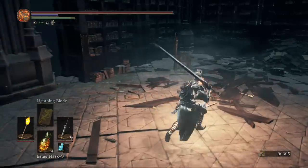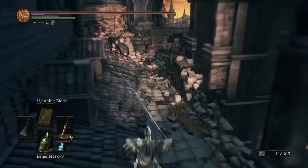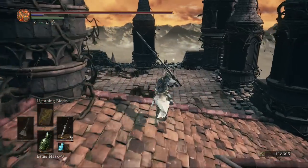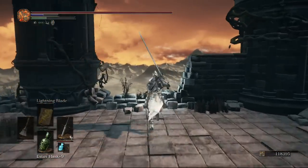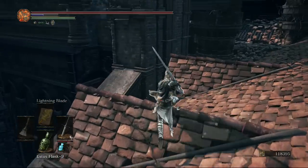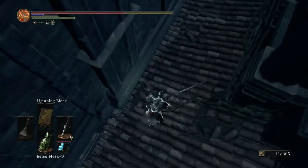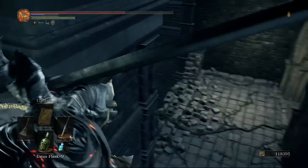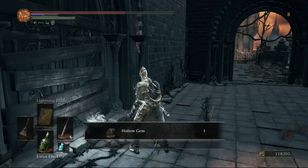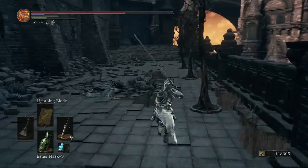Continuing on, we're going to head outside. Go to the left, but instead of continuing left we're going to go right to the end of the roof — you'll be attacked by a gargoyle here. Pick up the titanite chunk. Coming back and sticking to the left where the sloped roof is, you can jump down to pick up an item. After grabbing it, you'll be back at the red-eyed knight and the stair-bridge.